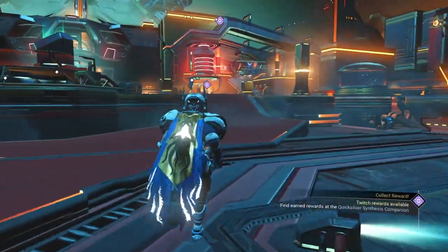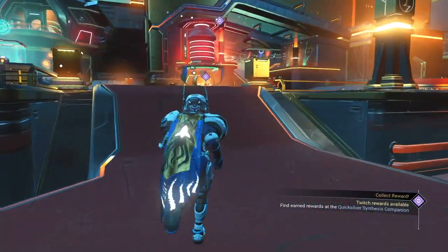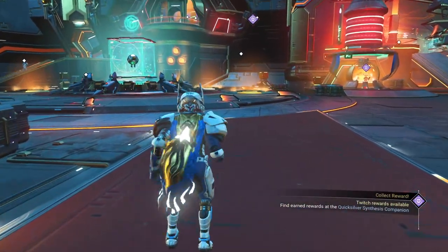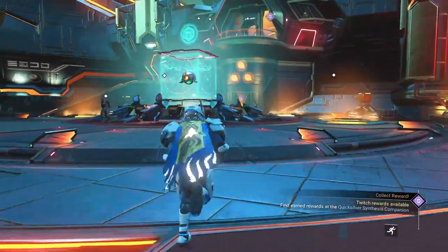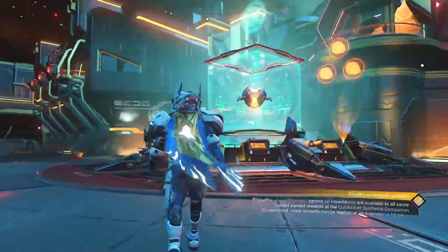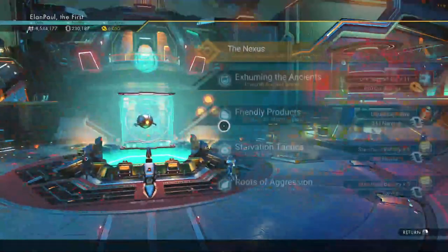This is an awesome cloak with my color scheme — it really brings out the shine. I love how the center of the living ship glows like that, it's really cool. You can get that from the quicksilver store over here, just so you can keep that in mind. Let's go over to the nexus and see what's happening.